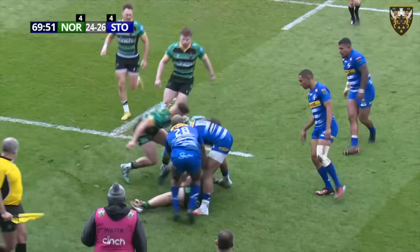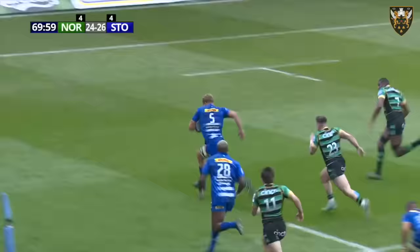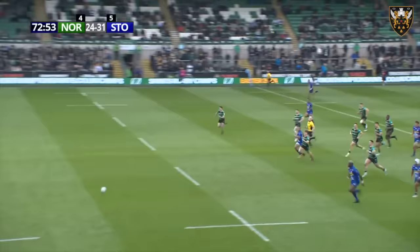Nice opportunity here, Saints getting the ball from one touchline to the other. Rory Hutchinson caught in the midfield and it's an interception — a brilliant tackle by Charlie Savala. Cade Sylvester's tracing the Stormers down but unfortunately couldn't get him. And it's going to be a try to the Stormers. Savala's dropped it and it's going to be a breakaway — the Stormers don't look like they've got the legs but he's kicked to the head.